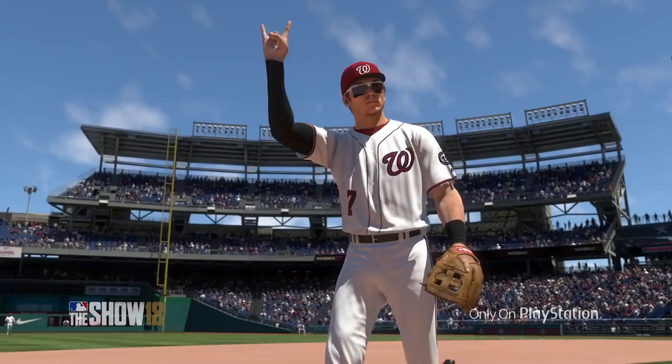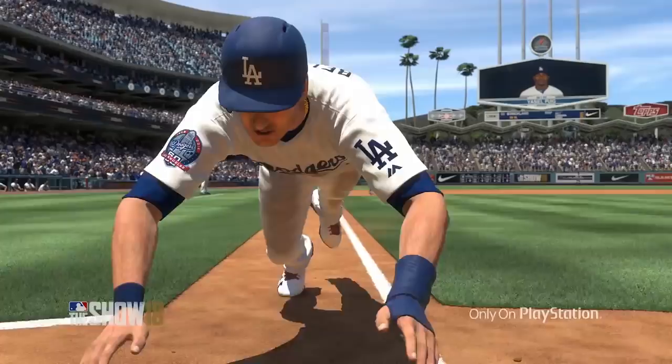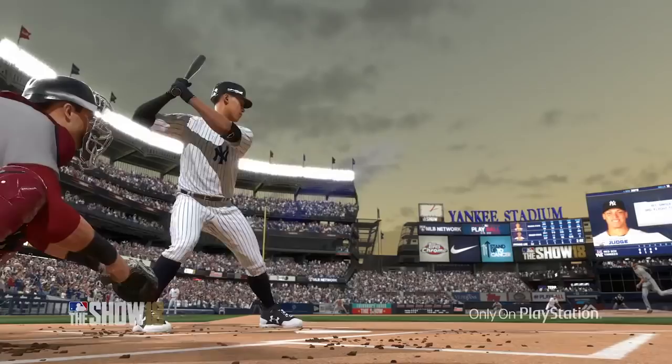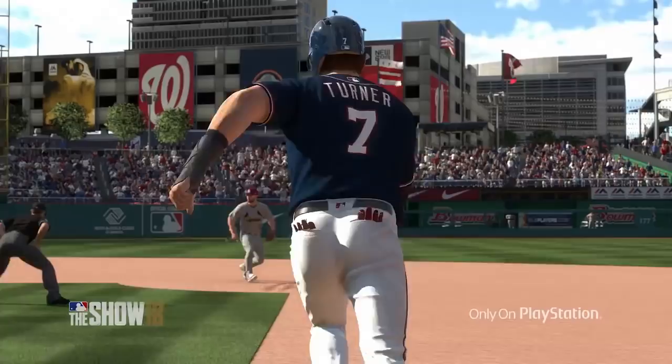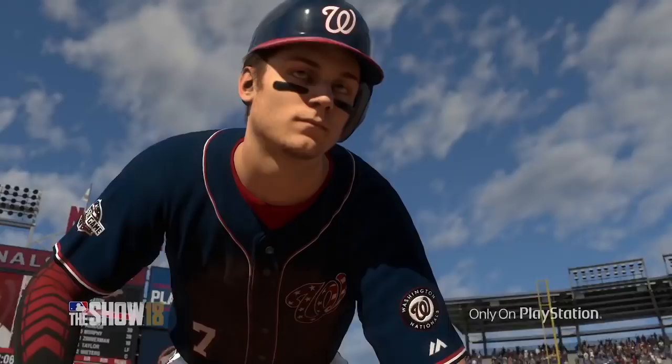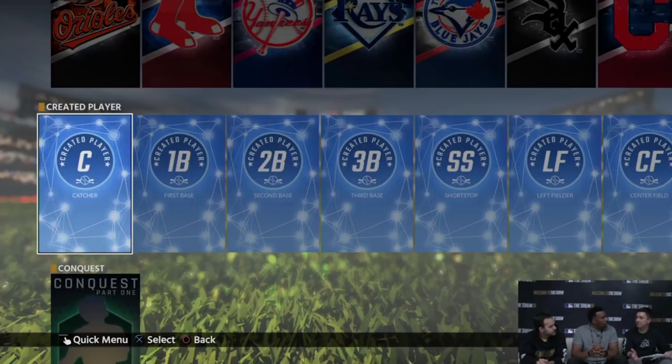I'm going to let the clip play where Ramon, Luis, and Steven talk about this new system. They're going to discuss a specific feature called archetypes, which I want to highlight — it's really important. In the clip, they explain: let's give them strengths and weaknesses — we call those archetypes. So they have strengths and weaknesses at every position, and at the same time, a creative player can't play every position.